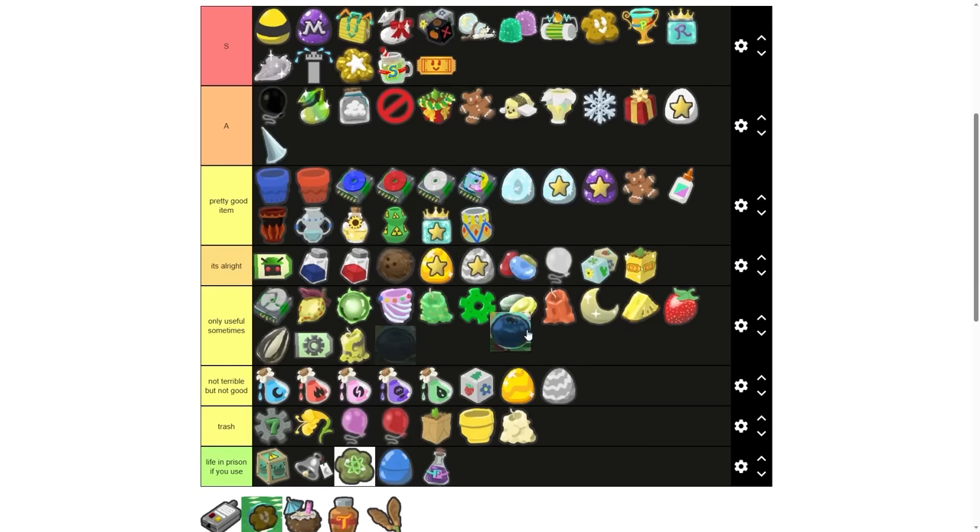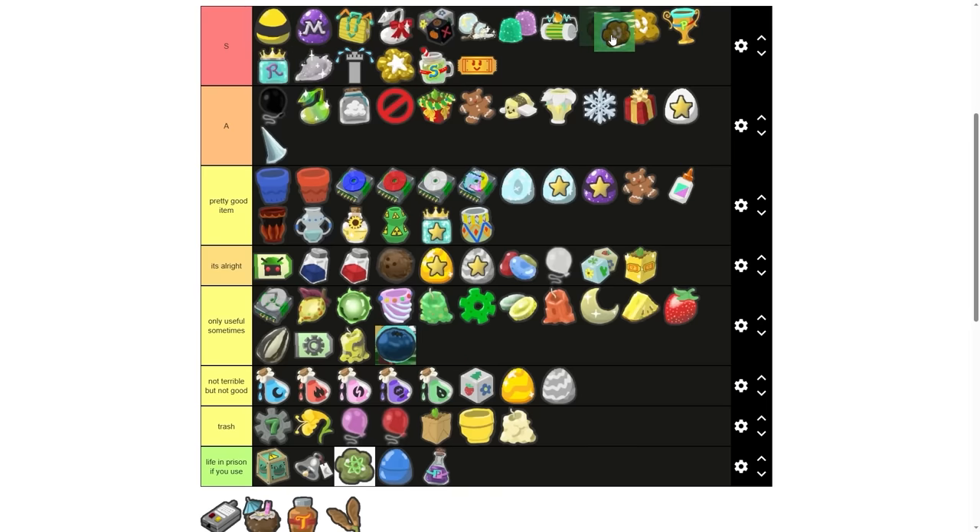I might have forgot the blueberry — where did I put all the fruits? Only useful sometimes. Same with the treat. I guess the treat can go into S tier twice — this just shows how good it is.